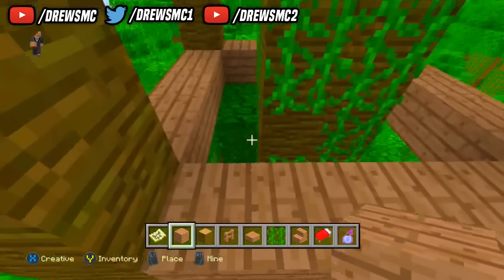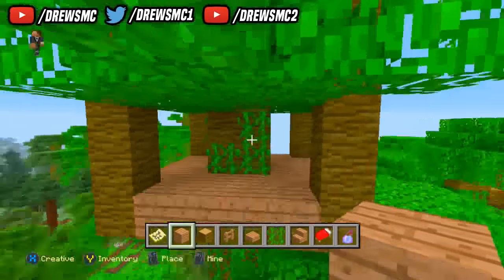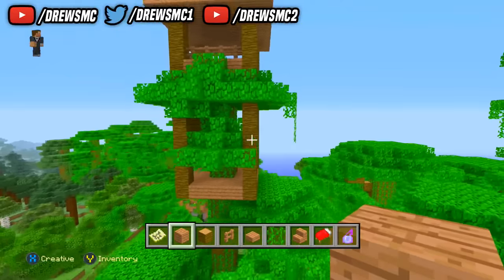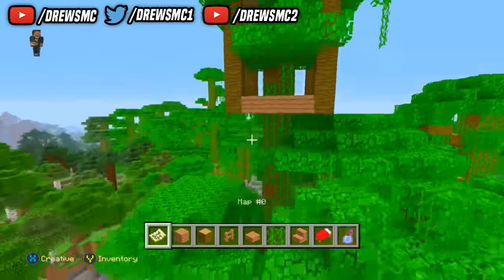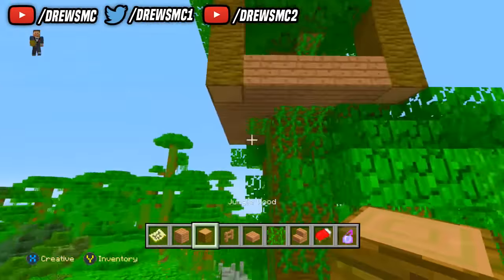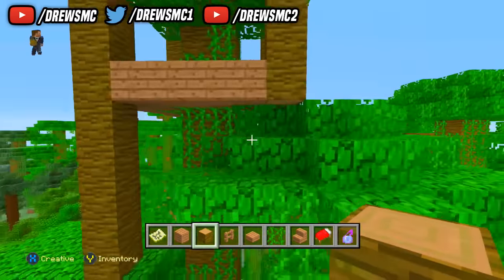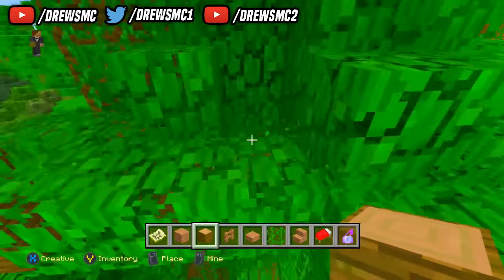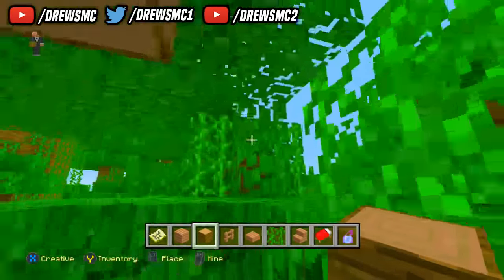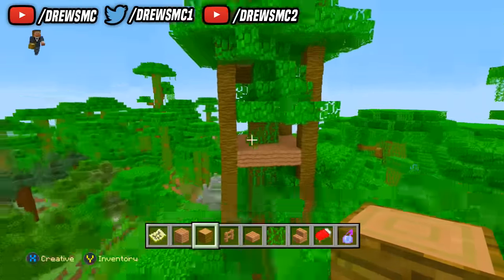Now we need to fill in this area. Do not destroy the mid tree — we're going to be using that next as part of the build. Now from wherever you stopped, which for me was seven blocks down, you need to build down additionally by five more blocks on each corner. Just make sure everything's going smoothly, because a lot of the time this stuff does mess up.